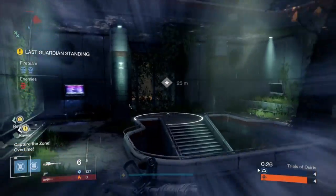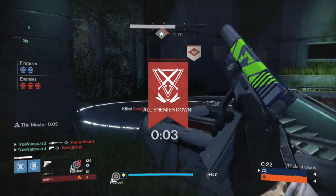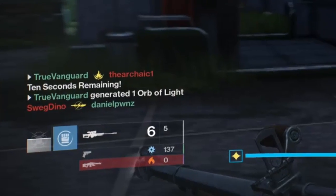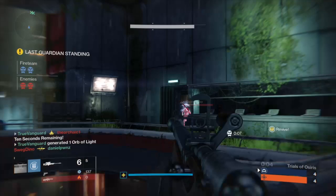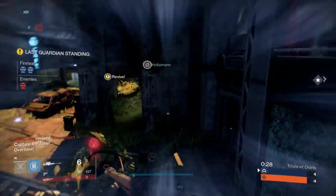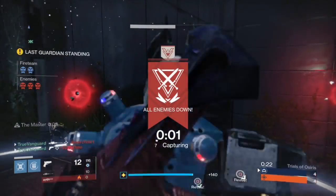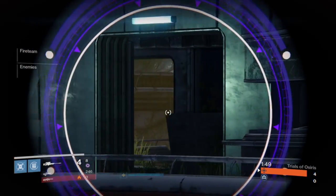Here you can see it's a 1v2. They get the res and go for the capture point, and my revives for my teammates are so far away I had to bail because one of them actually popped blade dancer. I had to run away, wait for it to expire, then jump back up to challenge. I know they're going to the capture point, so I don't want to stand on it as an easy target. My best bet is to let them get there first, then jump up and engage - it works out. The score was 4-4 and we got the win.